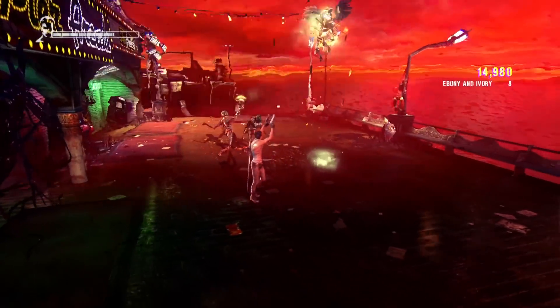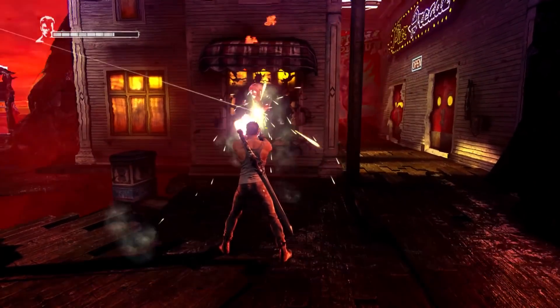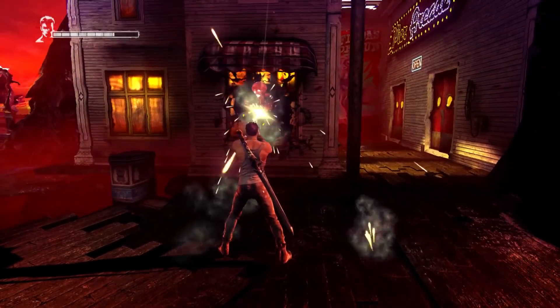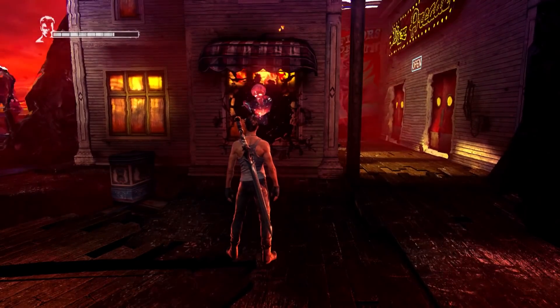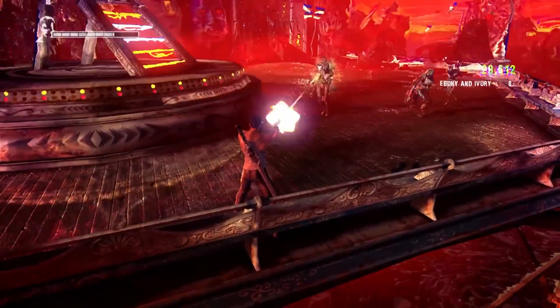I immediately switched my gunfire button to R2 instead of square so I can actually control the camera while firing. I cannot break what this game's version of the red orb crystals are, which are basically just dudes hanging out of windows and walls. But I really don't need any of the red orbs anyway because I'm not going to be using any items in this run, and you don't use red orbs to upgrade in this game anyway, so they're basically pointless.